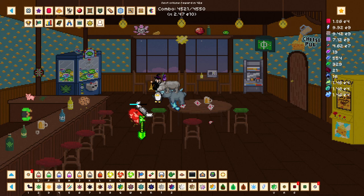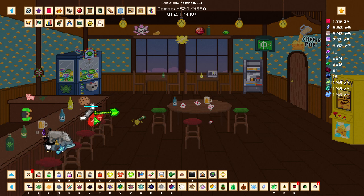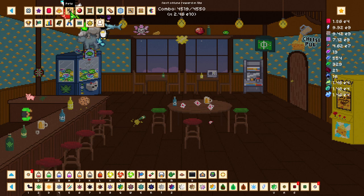Some additional ways to gain more material rates and spawn chance are through our pets, tool shop, and scrolls. Let's begin with unique leaves — there is one unique leaf that is going to help us here, and that's the alchemy leaf. This leaf increases our crit chance and reduces brew time.